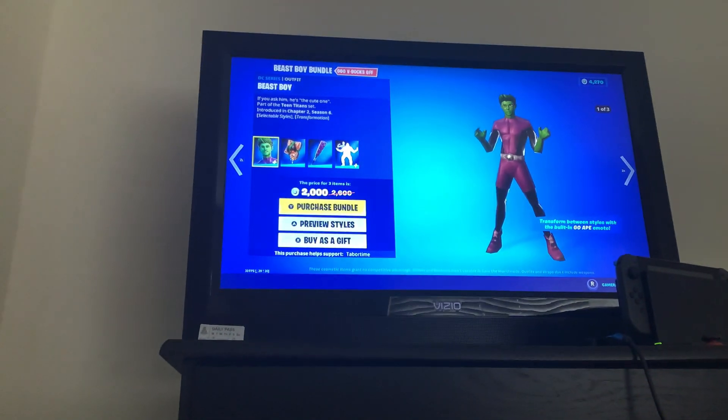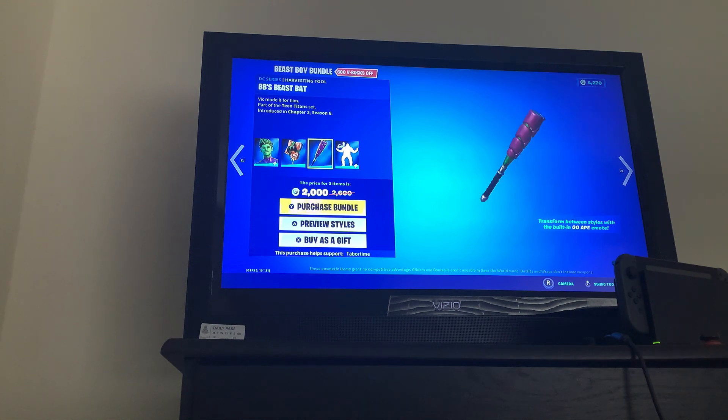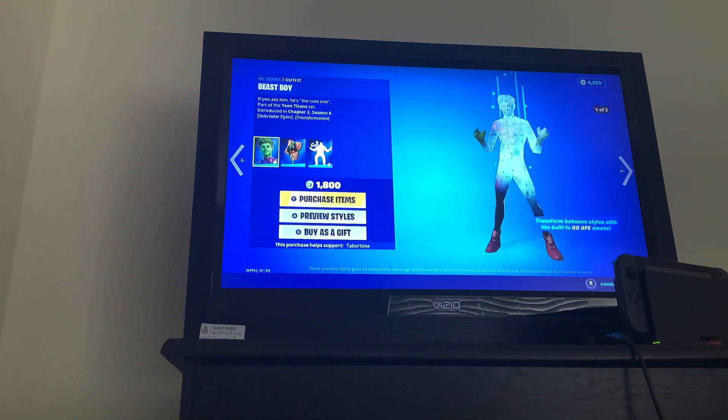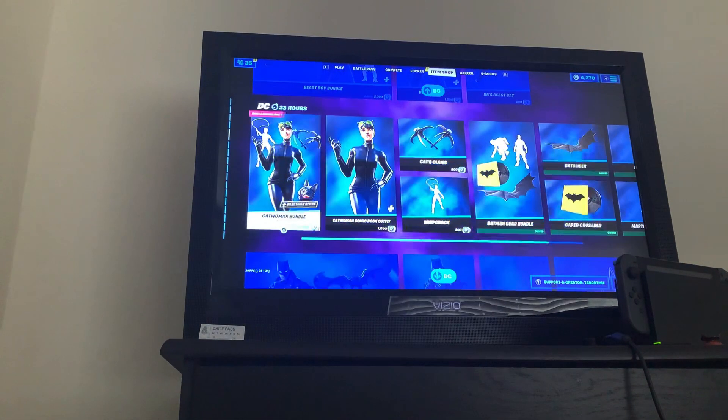Beast Boy bundle — Beast Boy skin, the back bling couch type, and the Gold Ape built-in emote. You can get it separately as well.